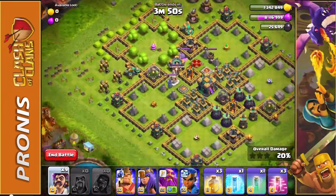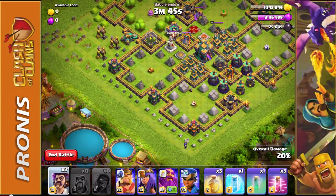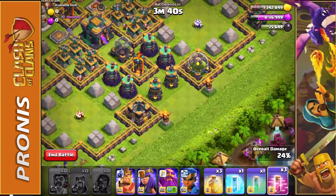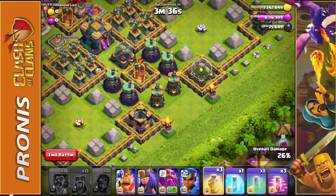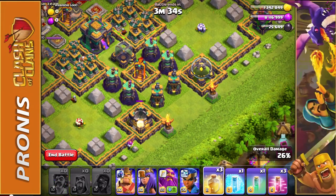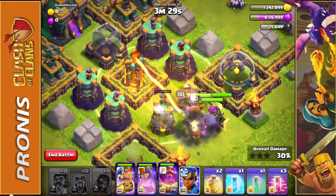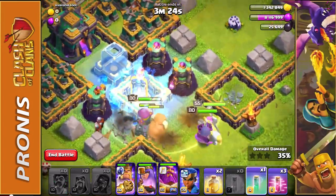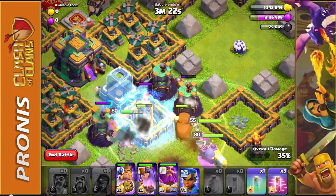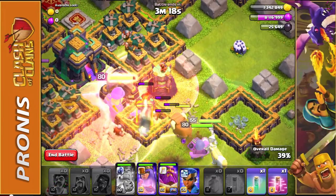We've got two scatter shots up there. What I'm going to do is put down three party wizards for each archer tower over here — three per tower. I'm then going to put down a heal spell along with all of these troops to see what we can do. Then we're going to put down a freeze spell so they don't take too much damage, plus both heal spells and haste spells, and rage the barbarian king.